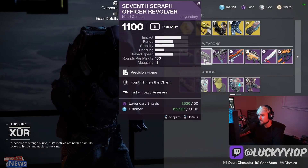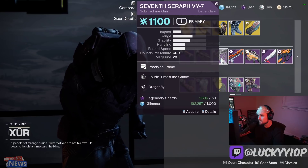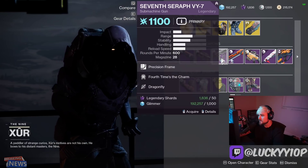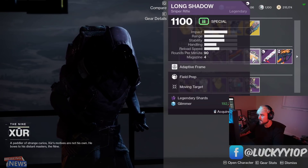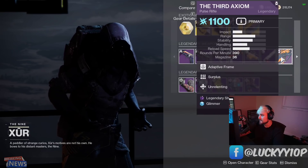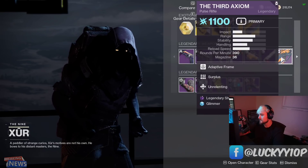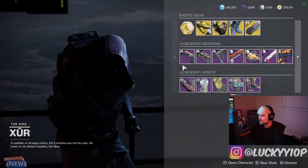The Seven-Seraph Officer Revolver with Four Times Charm and High-Impact Reserves is not good — you don't need that at all. The Seven-Seraph machine gun with Dragonfly is also not good. Wishbringer is a terrible roll, Long Shadow is a bad roll, Steel Sybil is also bad, and the Third Axiom — cool that it can be here, but this is a bad roll for sure. Not very many good weapons this week.